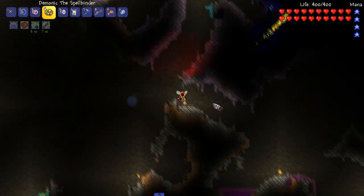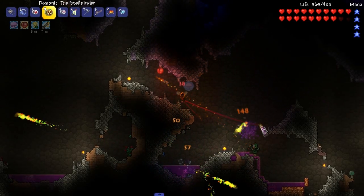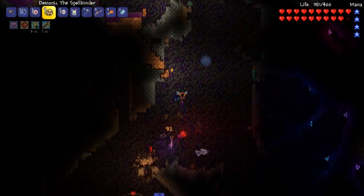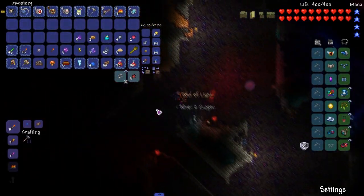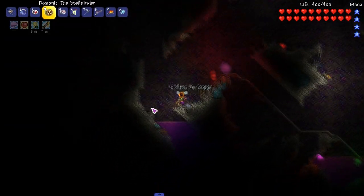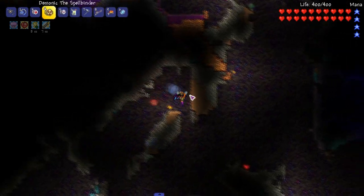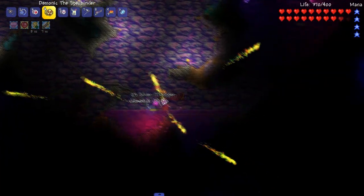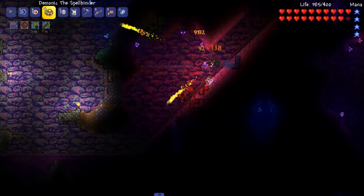We can get some extra souls of light here - we really need one soul of light and one soul of night to make the thing we need. I need 16 souls of light - we'll probably get more than 16. I'm trying to make the Discord Charm - something like that. I'm really interested to see how that plays out and how it works. Let's get to farming.